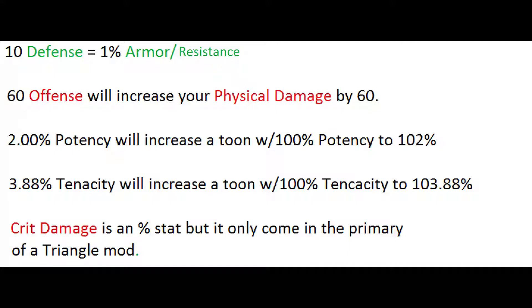If you have 60 offense as a secondary stat, your physical damage increases by 60 — so if your physical damage is 2,000, it becomes 2,060. If you have a 2% potency secondary and your character is at 100% potency, it increases to 102%. I believe the game adds it directly rather than taking a percentage of the existing value. Similarly, if you have 3.88% tenacity as a secondary and 100% tenacity, it increases to 103.88%.